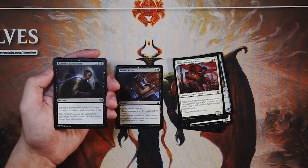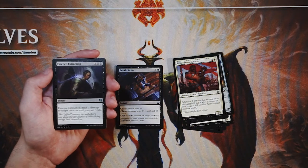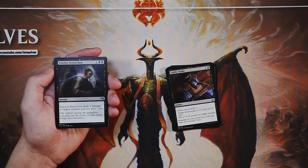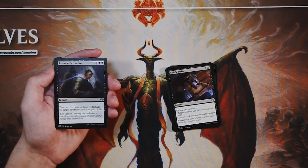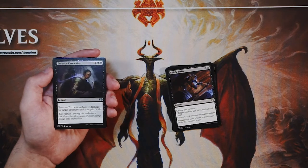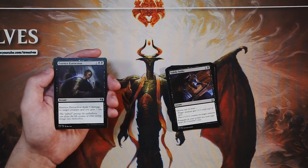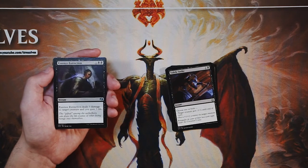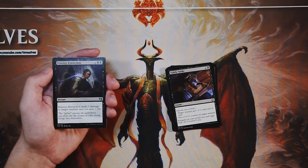Essence Extraction is an instant for one and two black: deal three damage to target creature and you gain three life. This is a very strict upgrade to Subtle Strike — just straight-up great removal. You pick something off and gain three life back at instant speed for three mana. That's very very good. There's not a whole lot to say other than removal is always at a premium in limited, so you want to take cards like these early.